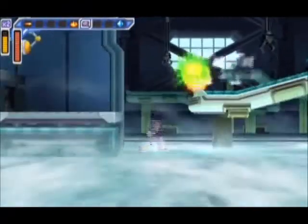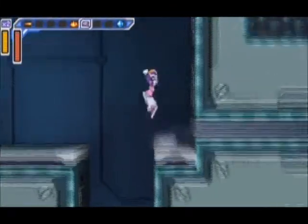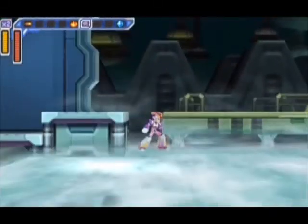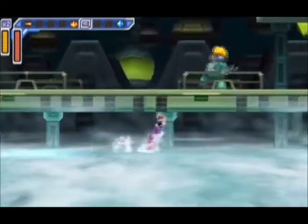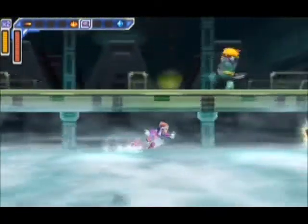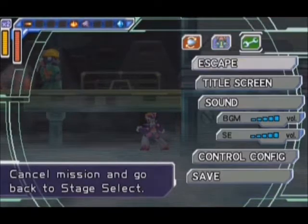There's a Heart Tank we can get now that the lava is frozen. Throughout the course of the game you get eight Heart Tanks and four sub tanks - so there's one Heart Tank in every level. There are three levels that contain sub tanks, three that contain Dr. Light capsules, one level that contains both, and one level that contains neither.